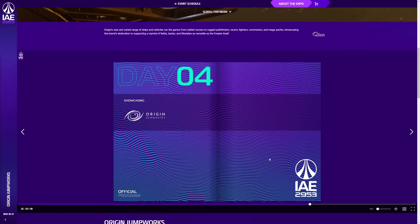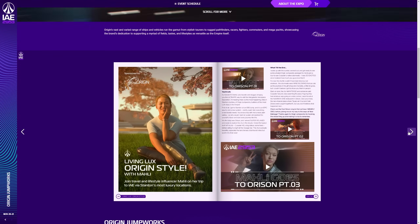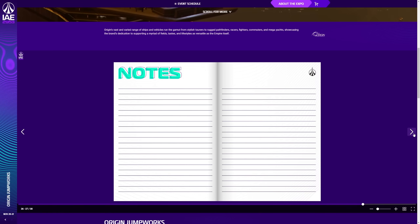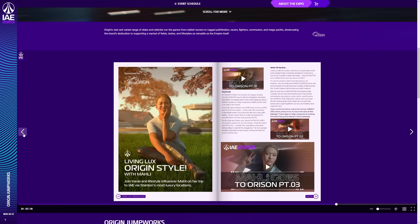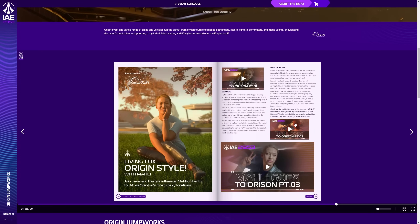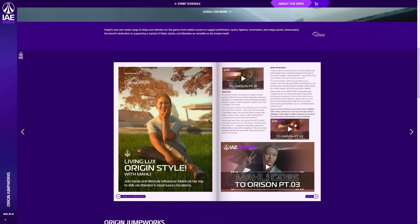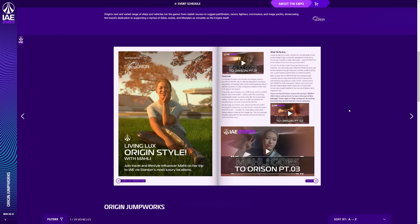Origin Jumpworks Day — let's have a look at what's in the interactive magazine. Some form of social influencer content coming up.